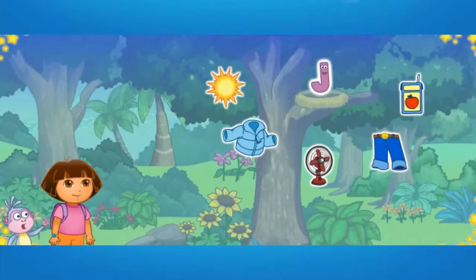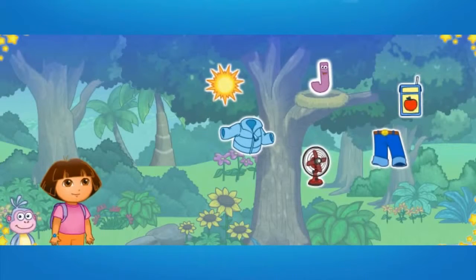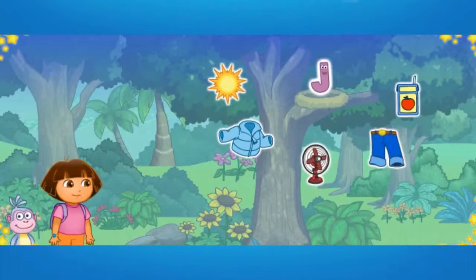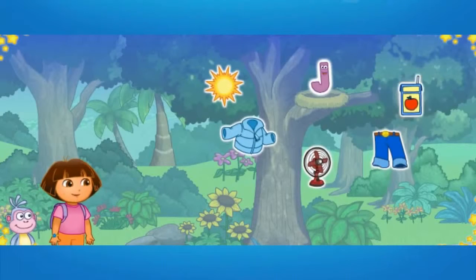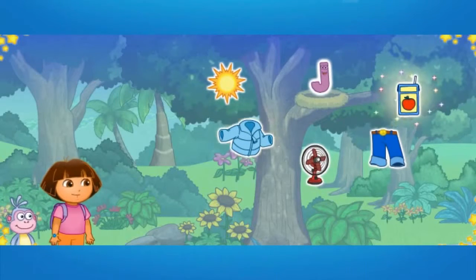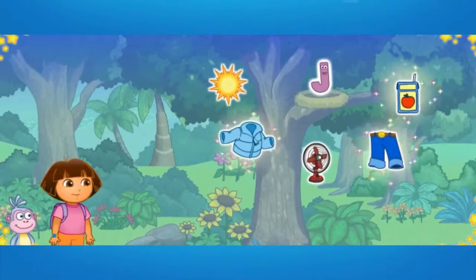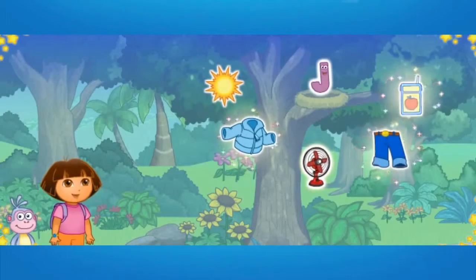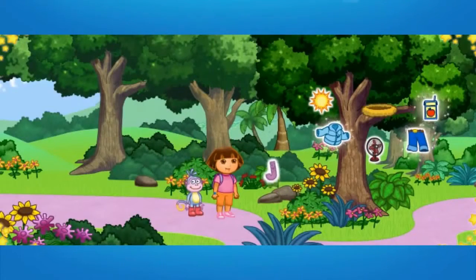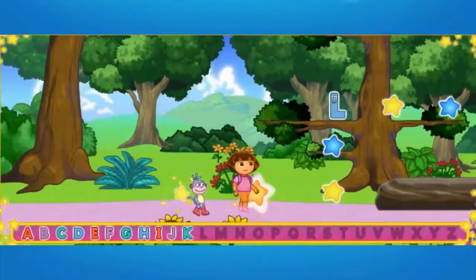We made it to the ABC tree! Uh-oh! That letter's all the way up in that nest. We need your help to get it down. To get the letter down, we need to click on three things that start with the letter J. J makes the sound J. Juice starts with the letter J. Jacket starts with the letter J. Excellent letter finding! Jeans starts with the letter J. Jacket, jeans, and juice all start with the letter J. K! Look, we got the letter down from the ABC tree. We got it! Now we can keep K. Let's look for more letters. L.